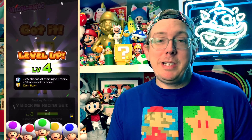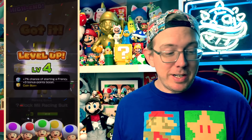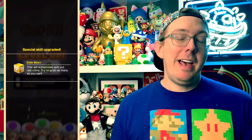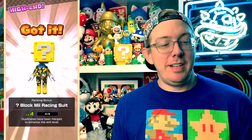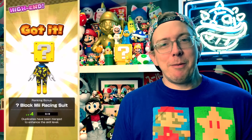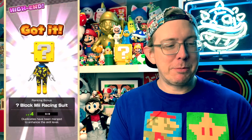Here's something really cool: Question Block Mii Suit. I've never bought one — I've only accrued them from rewards, and it's already at level four just from that. My Question Block Mii Suit finally has Coinbox Plus. This is great; it makes it very easy for me to take it to six or seven. If it's in Ranked Cup, give me a chance to use this in Ranked Cup where I can actually win with it.